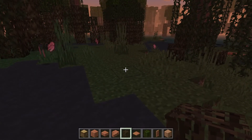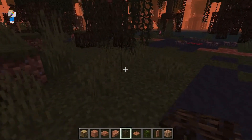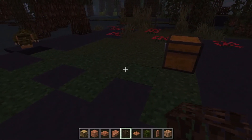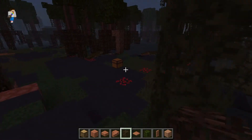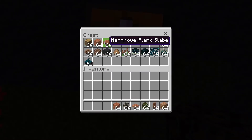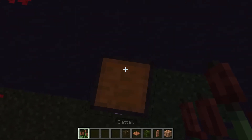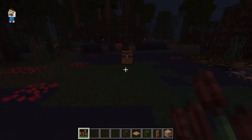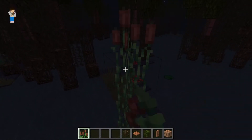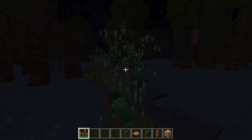That video wasn't specifically on mangroves, but it was about the 1.19 Wild Update mod that I had created. The last video I created — the montage — also had mangroves in it. You only saw a bit of them at the beginning, but you might have been able to see cat tails. I think cat tails would be a great addition to the 1.19 Wild Update swamps, but not everything in this mod is going to be in the update, so the cat tails are probably not going to come — but they are a great addition to the swamps.